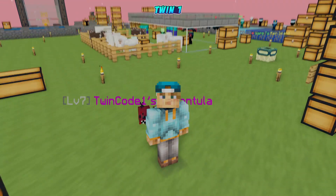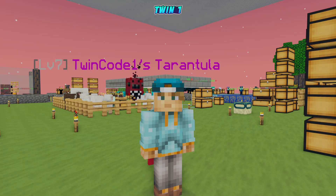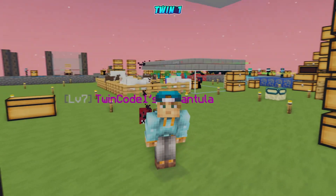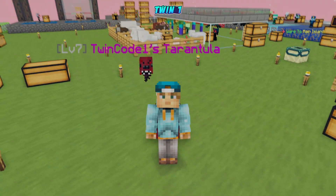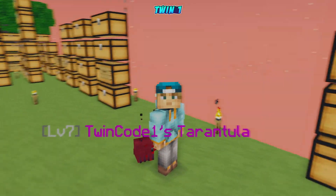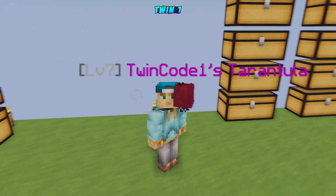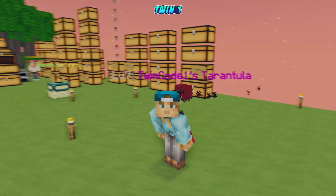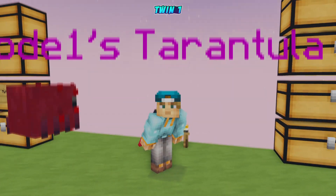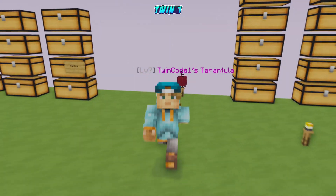There you have it — we got ourselves the tarantula pet. I was surprised at how fast we got this thing. I did not expect to get it in like three bosses — totally unbelievable. I thought we'd have to grind at least ten bosses minimum before seeing a chance. We got one and it's actually level seven by accident. I want to see how much it'll cost to upgrade to legendary since we only got the epic. Comment below if legendary can drop from the boss.